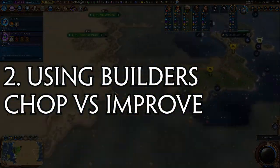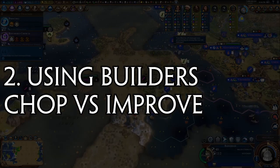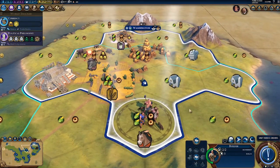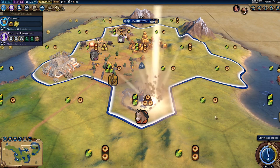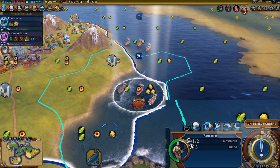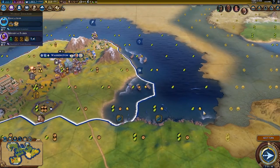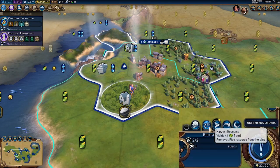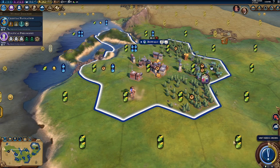Tip number 2: using builders — the chop or improve decision. Up until this point, you've probably used builders to build a farm or any sort of improvement on a tile to improve the yield and obtain a resource. However, builders can actually do more than just improve tiles — they have the ability to remove resources and trees from a tile. This is what we call chopping, and it provides the nearest city with a boost depending on the type of resource. Generally the boost will be food, production, or gold, so this can be very useful when you're in a pinch.